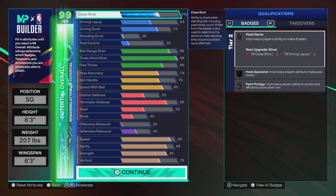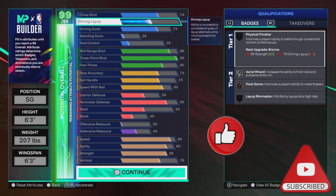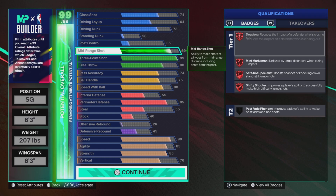Close shot is 74, giving us bronze Floater and bronze Paint Prodigy. Not too much to talk about there. With the driving layup we got a 73, so we can get bronze Posterizer and silver URL Wizard.